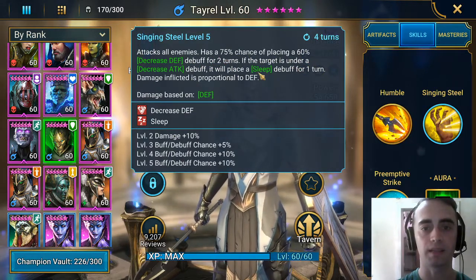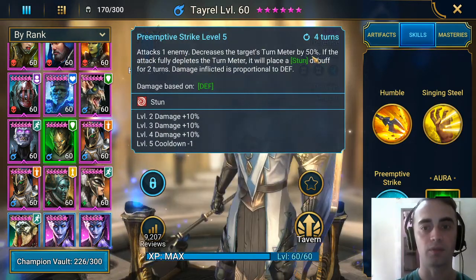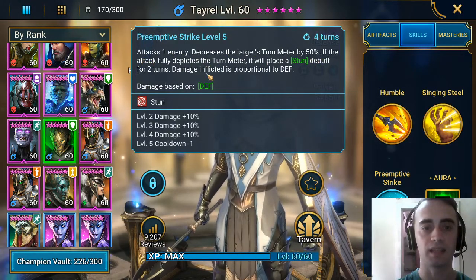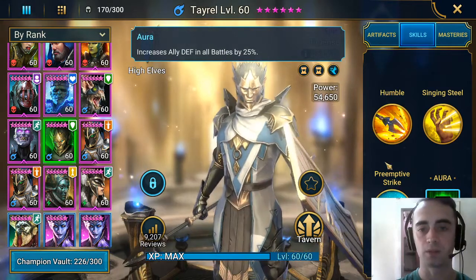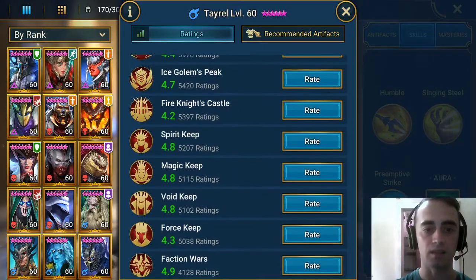If the target is under a decrease attack debuff, it will place a sleep debuff for one turn. His third skill attacks one enemy and decreases the target's turn meter by 50%. If the attack fully depletes the turn meter, it will place a stun debuff for two turns. His leader skill increases allied defense in all battles by 25%, so as you can see, he is useful in all places.